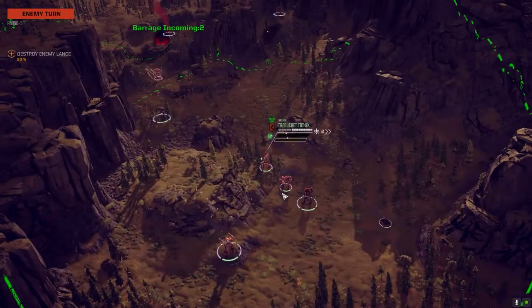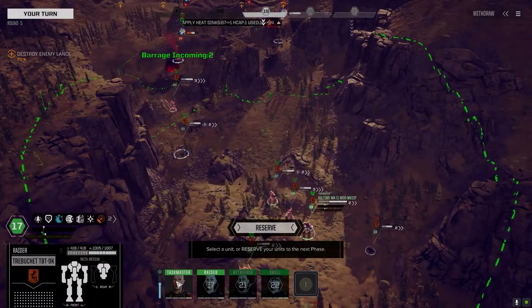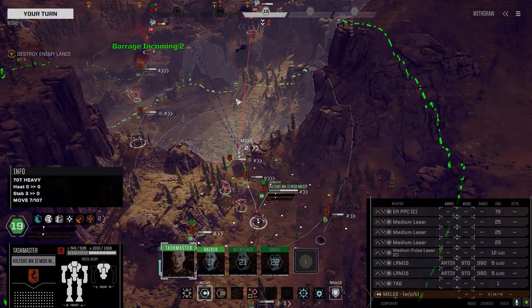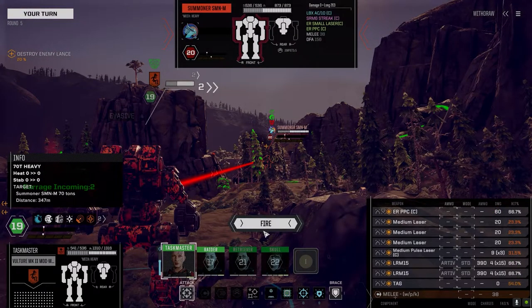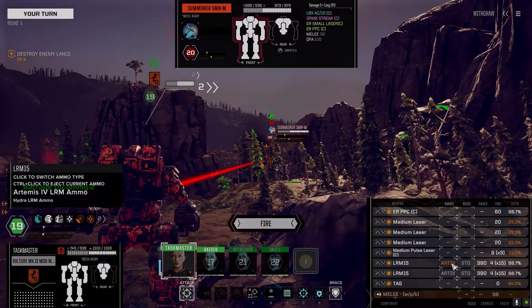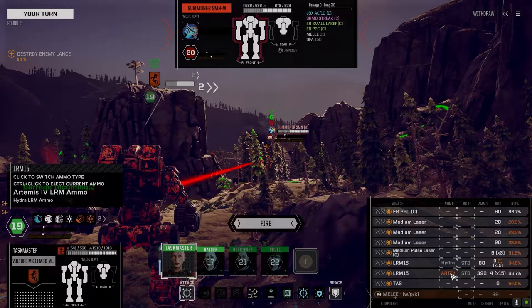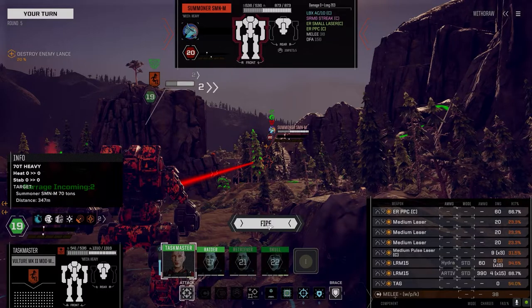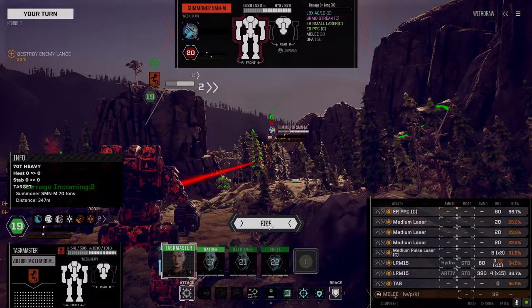We're going to increase the chance to hit and leave the tandems off for now. We got one of them on there anyway. Did we get the barrage on him? We did. These guys are coming this side. Missed with everything. He should be coming into LRM range now from the Holopolis, so we should get some EMP on this guy. We're completely heat neutral. Streak 6 — also got Hydra. We've only got 60 rounds though.